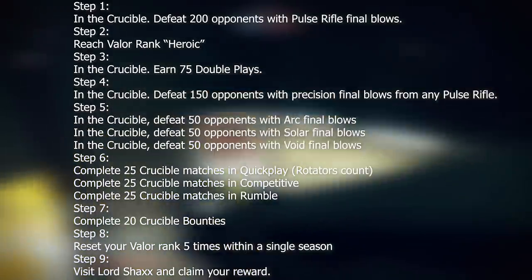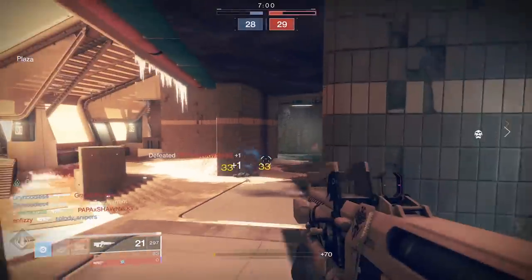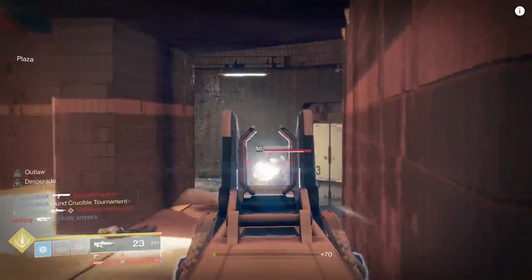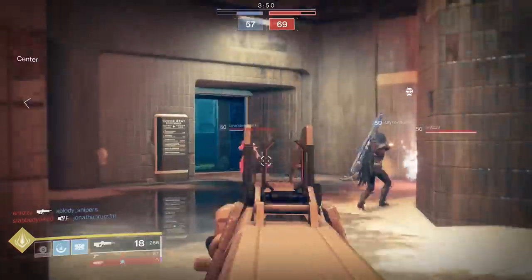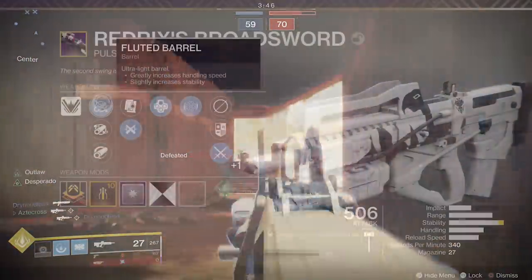Last season we got Redrick's Claymore. Bronze Sword is essentially the year two version. The three things that have really changed are: you get a magazine perk, you can slap a mod on it, and you get the year two version of masterworks which scales higher than year one versions. Let's walk through what I'm rocking on my Redrick's Bronze Sword — for barrel perks I'm rocking Fluted Barrel, which helps out with handling.